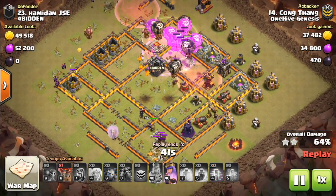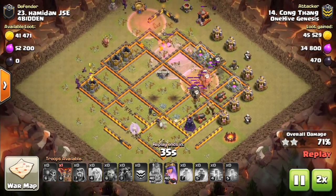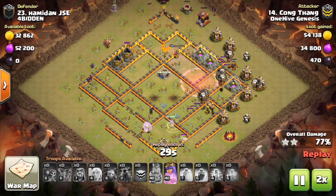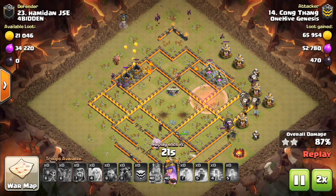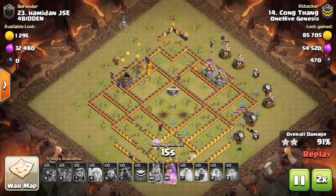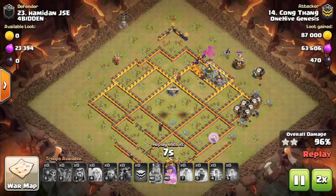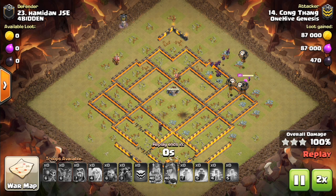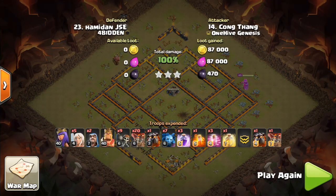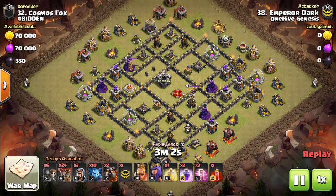Anyway, the balloons move through the base here. Go ahead and fast forward as we get through this attack and we'll move on to the next one. I think we have a few Town Hall 9s and maybe one more Town Hall 10 towards the end — I'm not sure of the order. Anyway, nice attack here — doesn't even have to use the queen's ability and finishes off the base for the three-star. Let's move on. This is a Town Hall 9, and this one was suicide heroes.